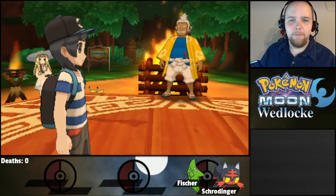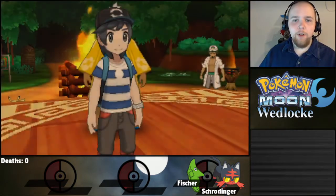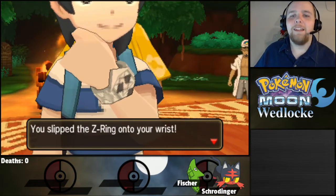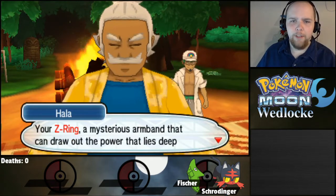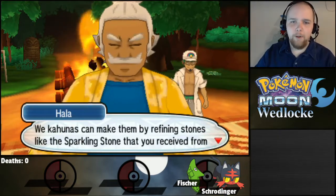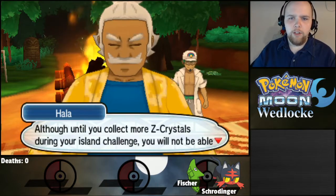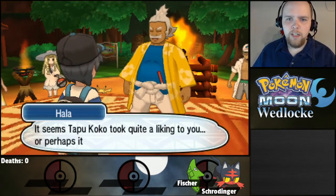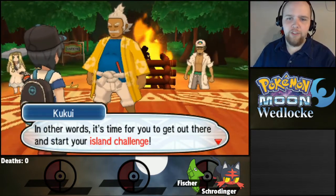Oh, I nearly forgot! I think it's time you take this, Edison! What is it? Is that bling? Oh, is that the bling from the other day? There's a Z-ring on it — well, that's a bracelet thing, but okay. Your Z-ring, a mysterious armband that can draw the power that lies deep within Pokemon. It can bring forth their Z-Power! We Kakunas can make them by refining stones like the sparkling stone you received from Tapu Koko. Until you collect more Z-crystals during your island challenge, you will not be able to draw the Z-power. It seems Tapu Koko took quite a liking to you, or perhaps it has a mission for you.